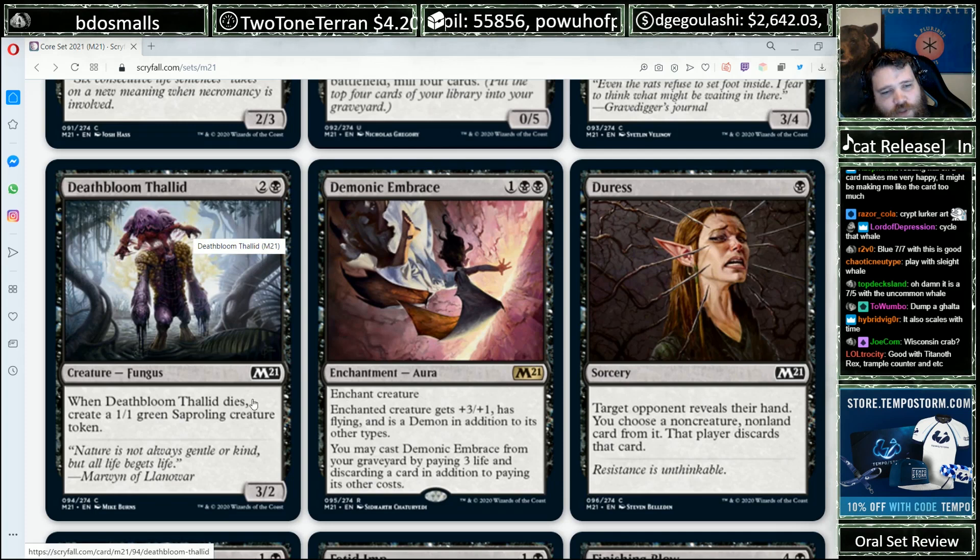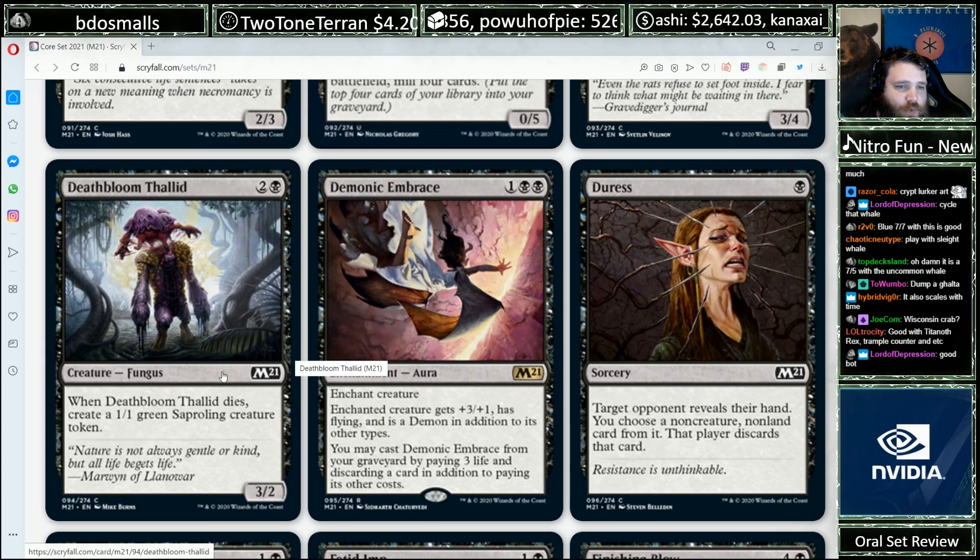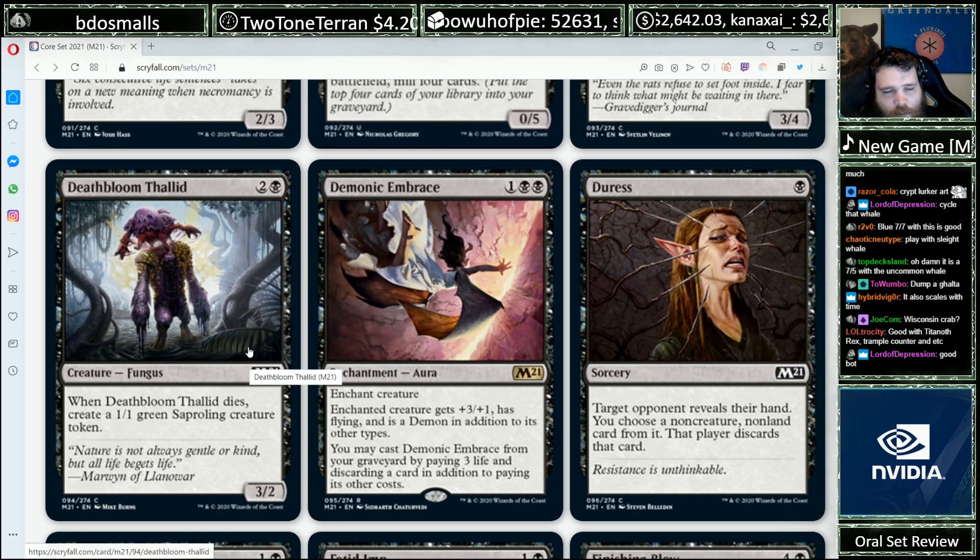Deathbloom Thallid — you'd stack this thing to draw a card. It's another card I'm really happy to see reprinted into a limited format. It's a perfect three-mana 3/2 that dies and gets a little bit of value. Hell yeah.